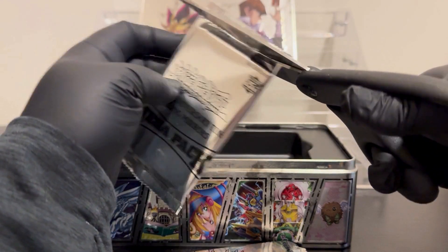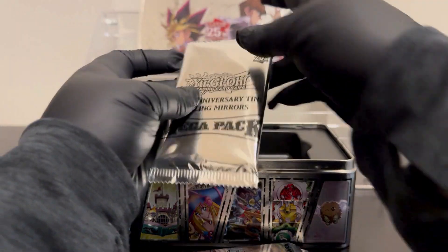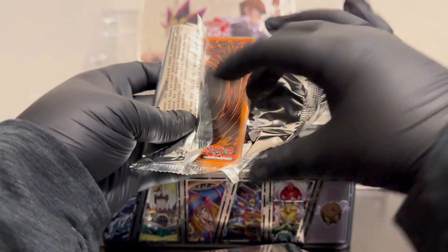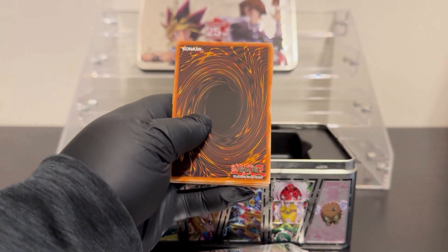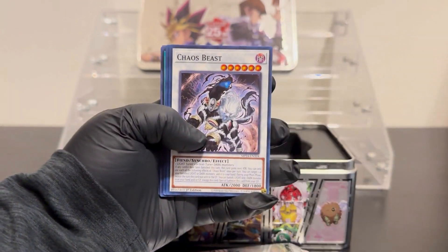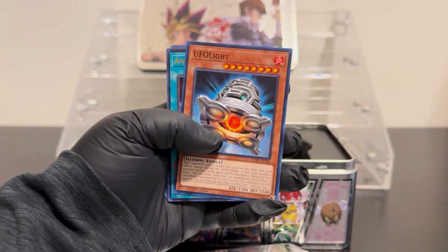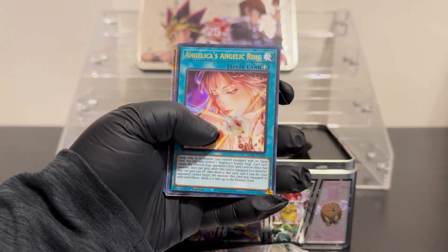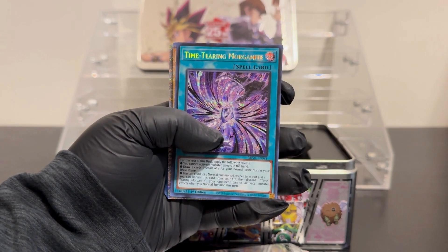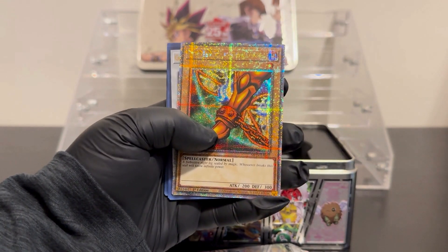Let's open up the first pack and see what we get. Remember, we're looking for Blue-Eyes White Dragon and the alt art for Dark Magician Girl. We've got Bio Insect Armor, Chaos Beast, and Angelica's Angelic Ring.